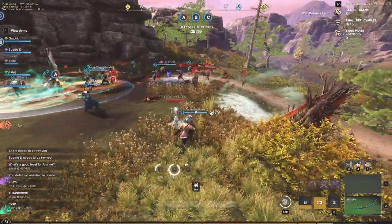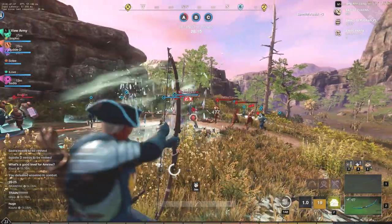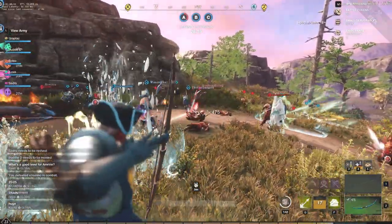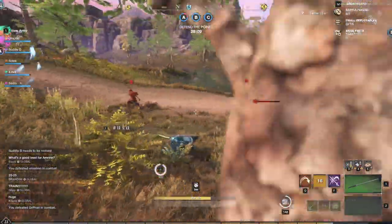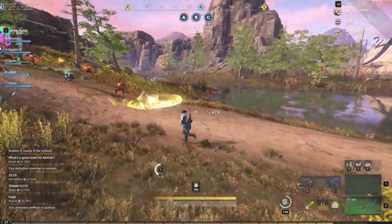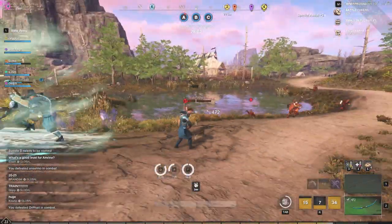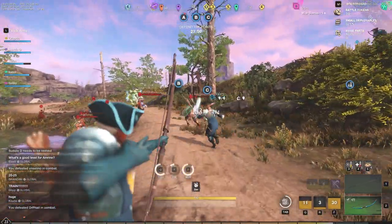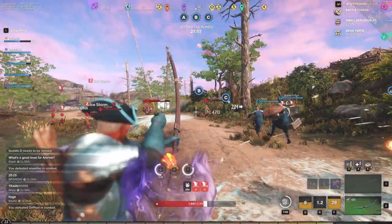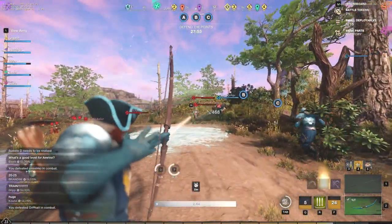Starting off with tip number one: you earn small amounts of gold when salvaging an item, and it's always better to salvage than to drop an item because you don't get anything from dropping. With salvaging, you get a few repair parts and some gold as well. All you have to do is hold the S key and left click the item, then hit yes.